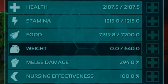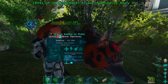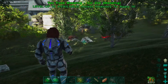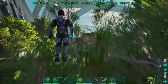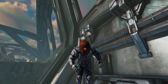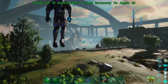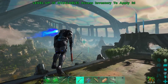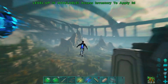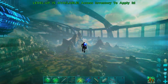2187 in health, 1215 stam, 640 in weight, and 294 melee. Not gonna lie, not happy about that melee. But the colors on you look absolutely awesome. I'm really excited to try to get another one. I definitely want to get another 150 just so we can think about breeding. I'm gonna look around the map, see if we can find any more, and also go for the loot drops.